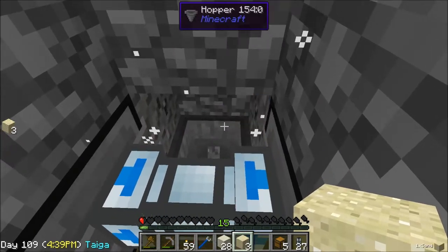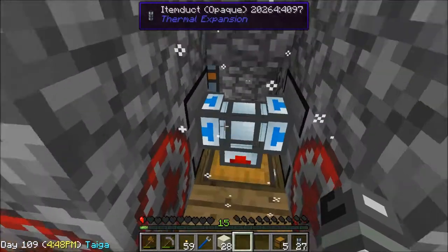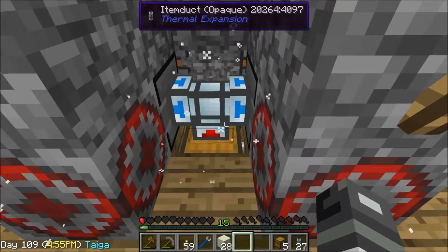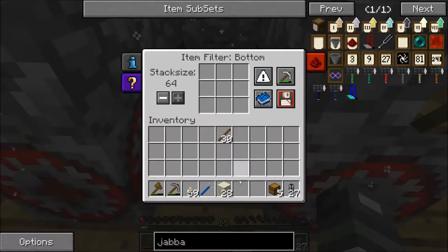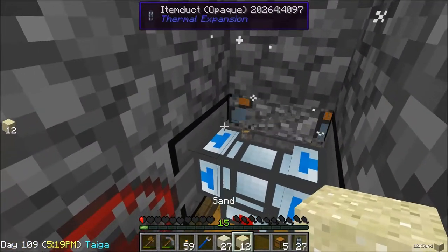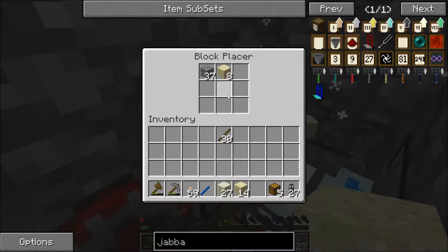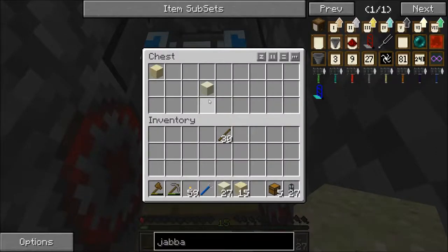All the drops go into that hopper or into my inventory because I'm standing close, then it goes back in here and cycles through again. That sand will be placed and turned into dust. What I want to do is blacklist dust so it stays in this chest. When the gravel becomes sand it'll cycle back through one of these guys, and by the end this will be full of dust, hopefully.